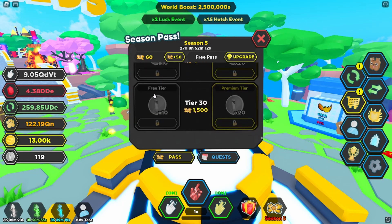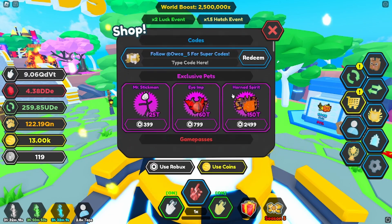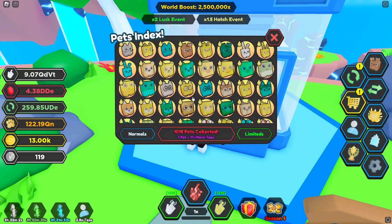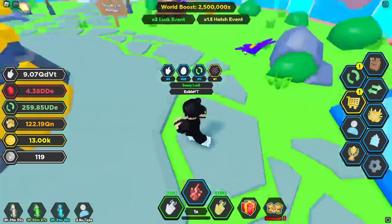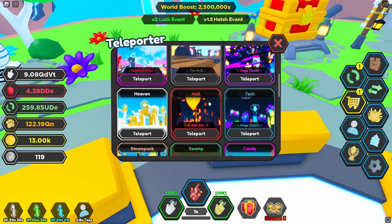You mainly just get a lot of vials and then some cool season pass pets. Also if you go to the shop into the exclusive pets, we have Mr. Stick Man, Eye Imp, and Horn Spirit. In terms of stats I wouldn't necessarily pick these up, but you do get an index percentage when you pick those up. So if you want to try to max out your index be sure to get those, but other than that I would not really recommend getting them.